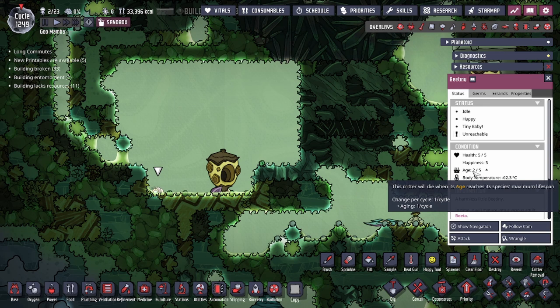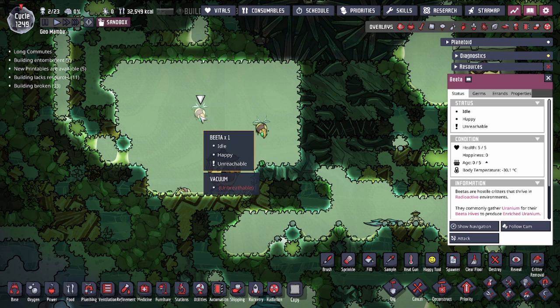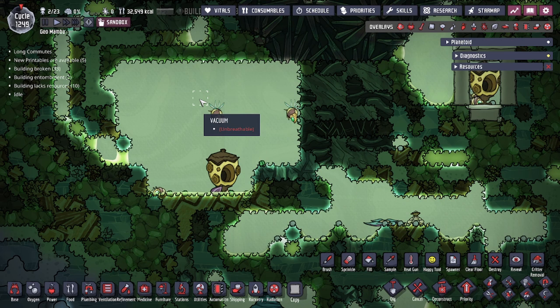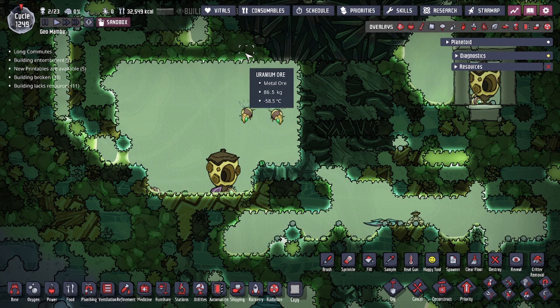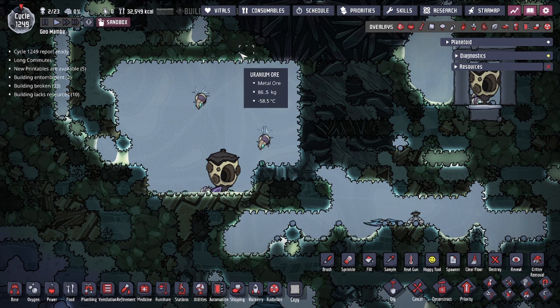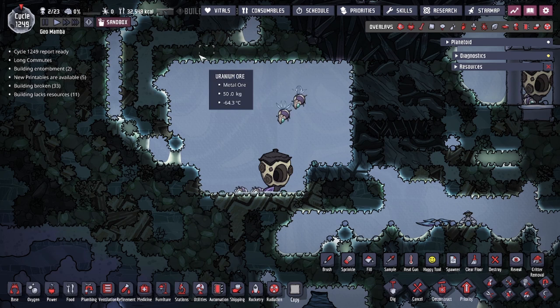The adult betas with wings will actively look for uranium ore within their navigation range and run up to harvest it. When they mine from the uranium ore they have a one-to-one ratio and do not destroy the tile, meaning it's always better for the betas to mine the uranium ore themselves. If you want to help them, the best thing you can do is mine out the non-uranium tiles so they have more reach into the uranium ore.